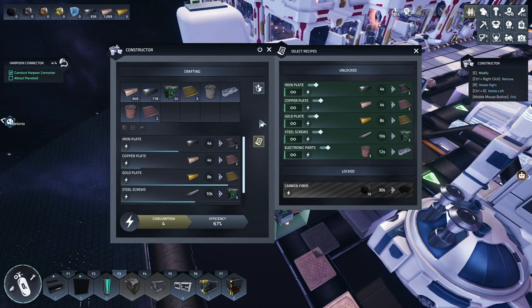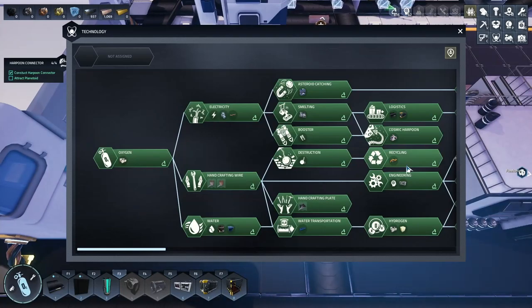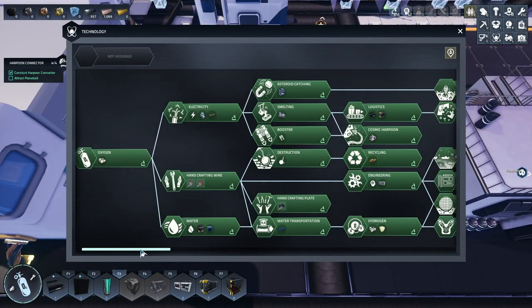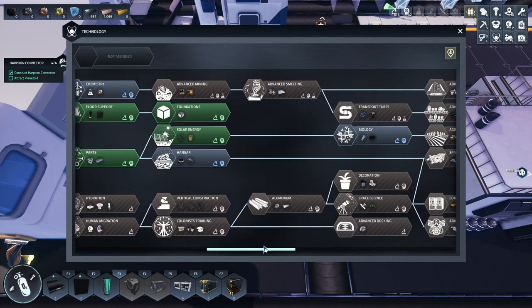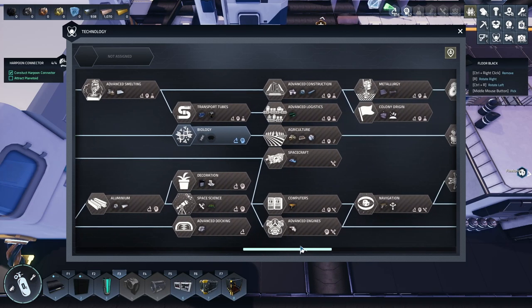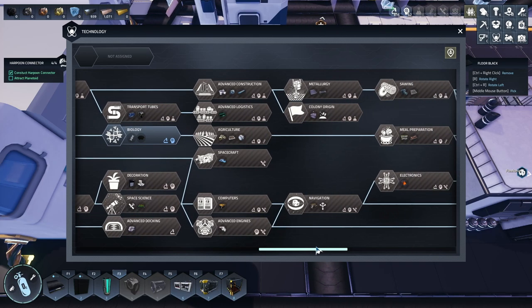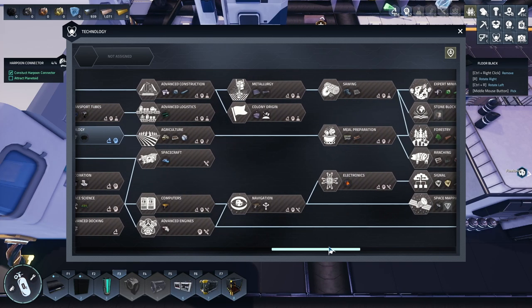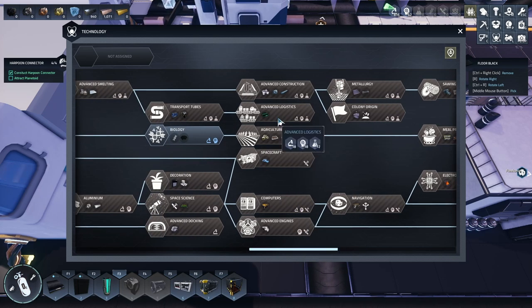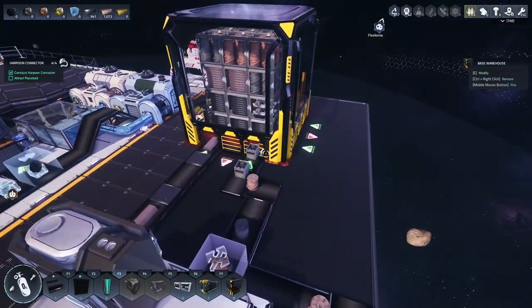We could really use some upgraded belts. Let's have a quick look in the tech tree as an asteroid just skims past my face. Transport tubes is the future — we could definitely use those but we shall have to wait a bit. There it is, it was right under my nose. I think we have everything we need for now.